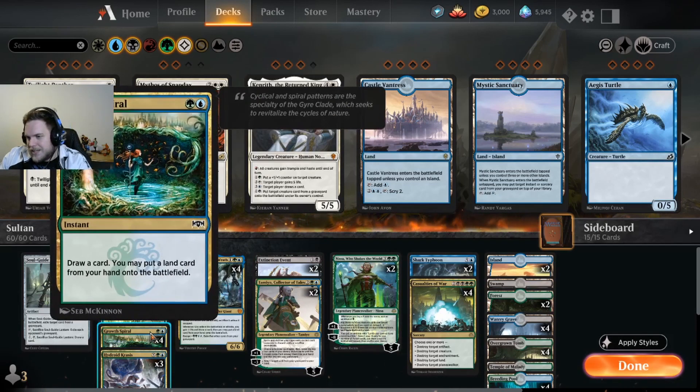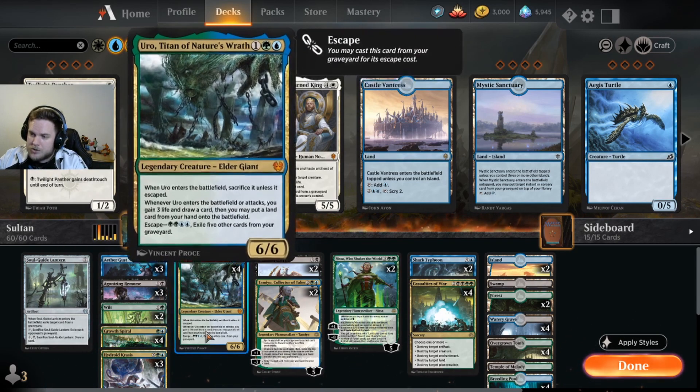The classic cards in ramp decks as usual: Growth Spiral — two mana, draw a card, you can put a land into the battlefield tapped. Another crucial ramp card is Uro — three mana, same effect as Growth Spiral. You gain three life and you can escape it for four. You get a 6/6 body; whenever it attacks you get three life and draw a card, same effect as when it comes into play. Amazing card, and this is mainly our main win condition — but obviously there are more. Uro is just so strong.